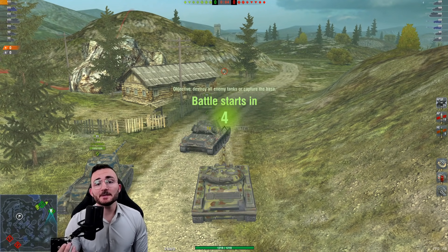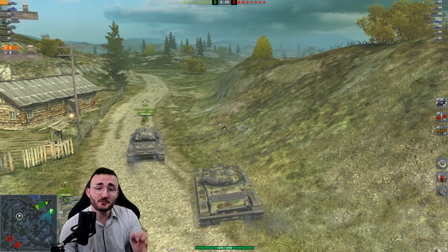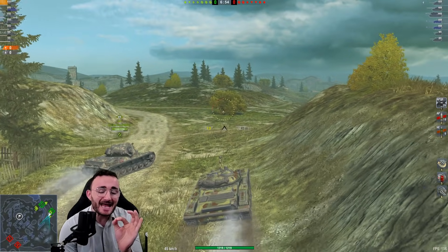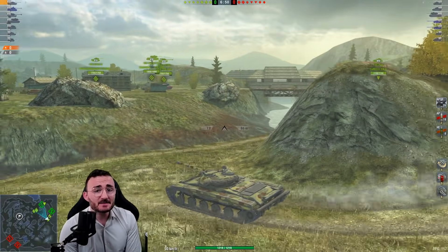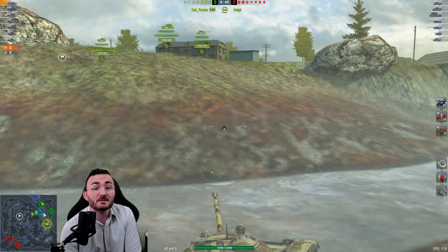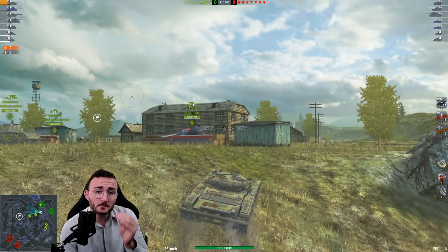I'm really happy about the replay you're seeing right here. First of all, because it's my first game with the tank and it's a nice one. But most importantly, because it shows exactly what you're supposed to do with this tank. 70 kilometers per hour is among the greatest mobilities you could ever have for a tier 8 light tank, and it's your main asset.